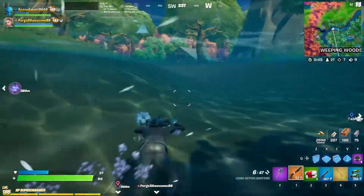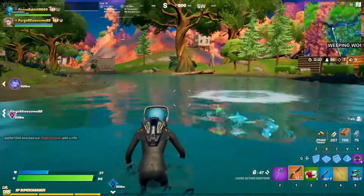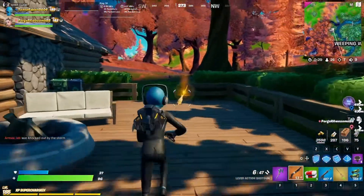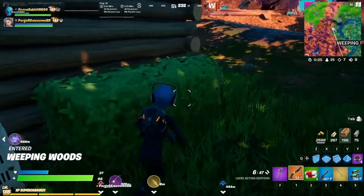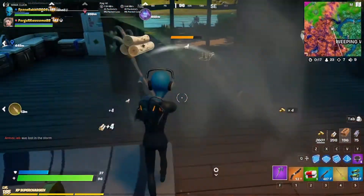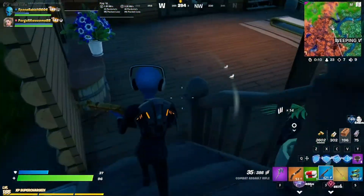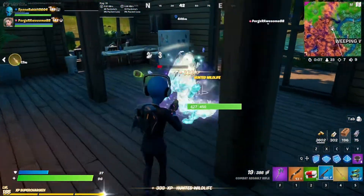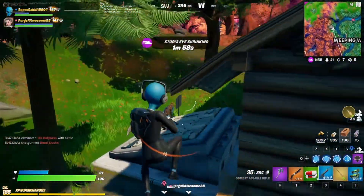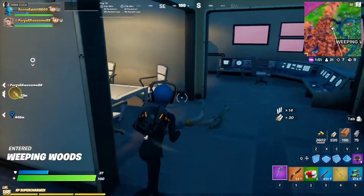I hear a car — that was probably the guy that was right next to me. Well, if you find anyone tell me because I need to get my kills. There's a person right next to me. I got a purple lever out of a normal chest and a purple scar in a different chest. Whoops, I'm going to give away my location.